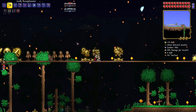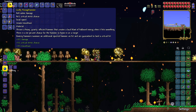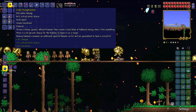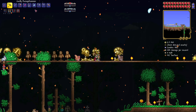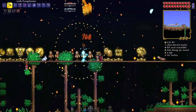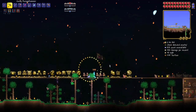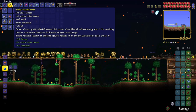First up we've got this godly pwnage hammer. It throws a heavy gravity-affected hammer that creates a loud blast of hallowed energy when it hits something. There's a 20% chance for the hammer to home in on a target, and a homing hammer can summon an additional spectral hammer. The damage per second isn't that great, but I still think it's going to be good because of its range.